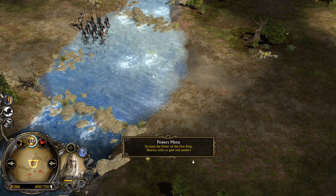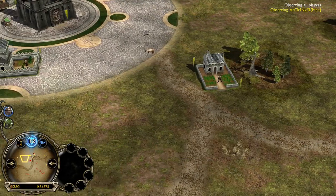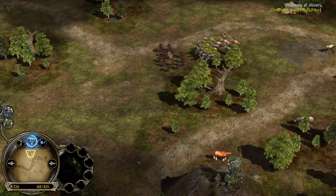750 command points, 10 power points available after the Industry and Cribain. We have 875 command points available but barely any units remaining on the field for Man of the West. He has almost 13 power points collected after the Human Wood and the Tom Bombadil summon.